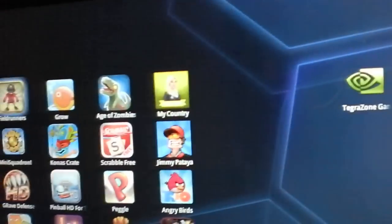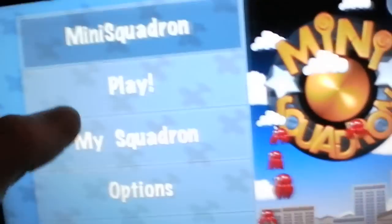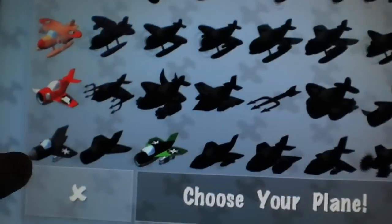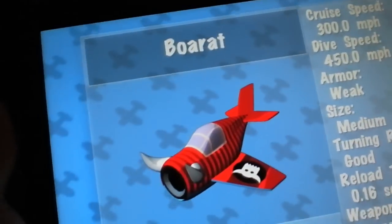That is Fieldrunners. Mini Squadron is an action shooter — you control it with a joystick and you shoot with a button on the right side. One of my favorite games, I would say, because it keeps me hooked. I'm on this last island here, which is wicked hard. You get to choose different planes, and you get planes unlocked as you progress throughout the game. Right now my favorite plane has to be the Borat, because it shoots really fast.